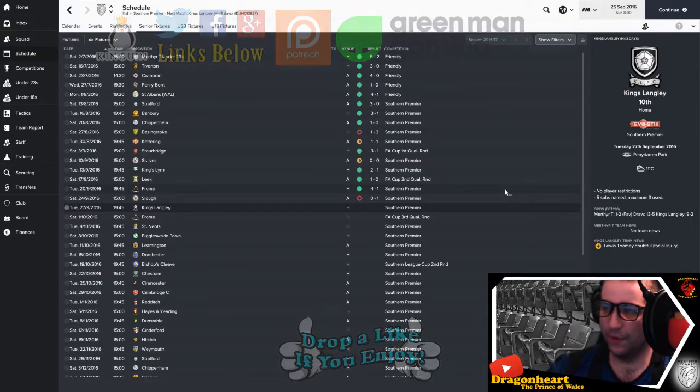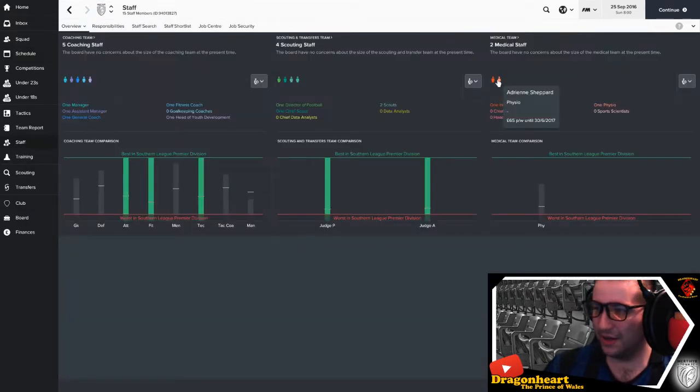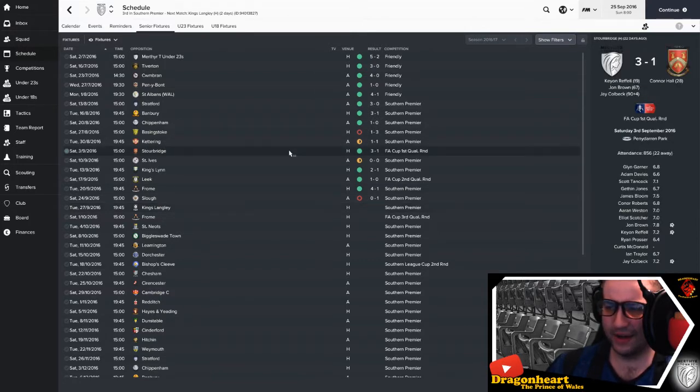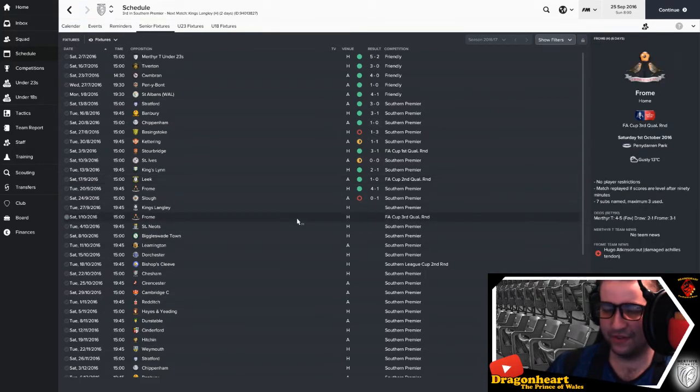We're going to continue the series, this is episode 4. I got a new physio — Adrienne Shepard. The last few results have been pretty good: we won our FA Cup first round game against Stourbridge, taking us into the second qualifying round which we won away to Leek 1-0 with goals from Kay and Rafal. So we're actually into the FA Cup third qualifying round against Frome, which was the minimum expectation — we've achieved our first goal of the campaign.